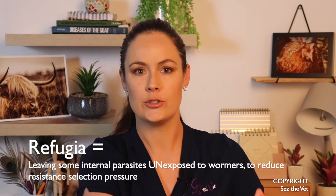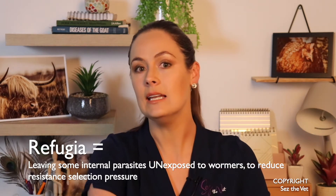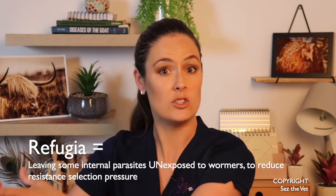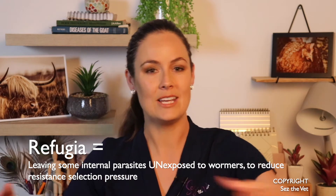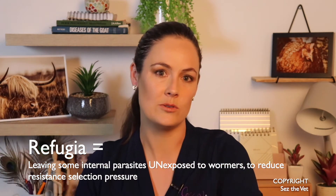Refugia is the concept of making sure that there are non-super worms — just the standard humble ones that can still be killed — in the population on the pasture, so that they can breed with the super ones and keep everyone normal, as opposed to the super strong worms just breeding amongst themselves and only getting stronger. We need those humble ones in there as well, to dilute those super worm genes.